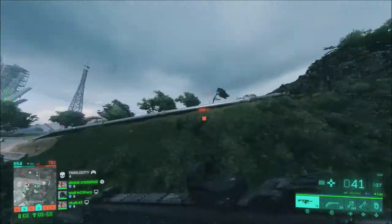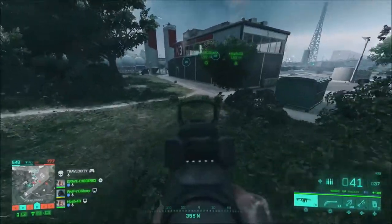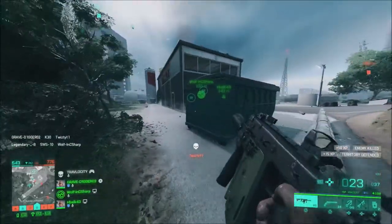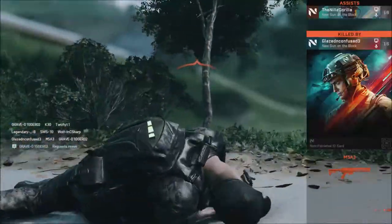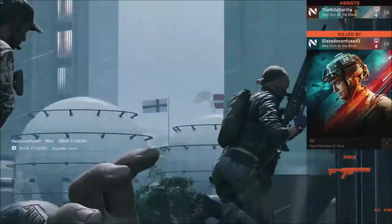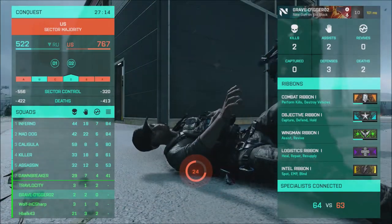I think they'll continue to bring classic maps back for the Portal mode, and they may even interchange some of these — we may start seeing some of the classic maps in regular multiplayer, and we may start seeing some of the new maps from multiplayer go into the Portal mode itself. So I'm really curious to see exactly how they're going to handle that. But I think 7 base maps on release day for the multiplayer and 6 maps for the Portal mode is a good start.